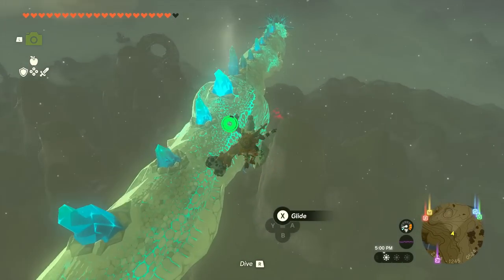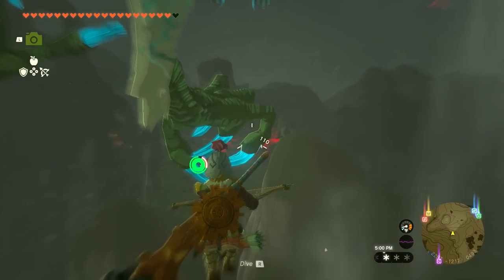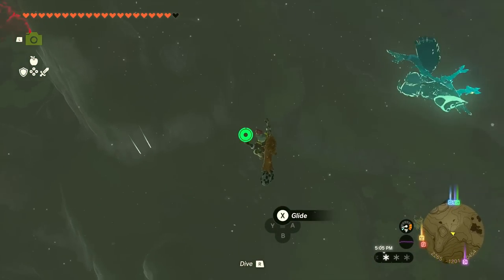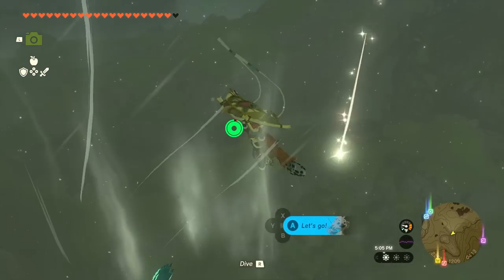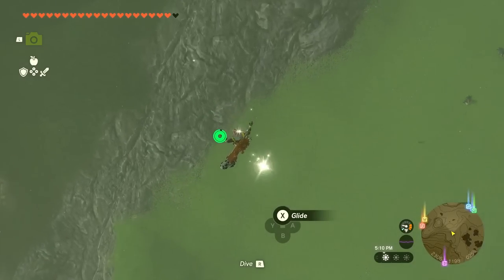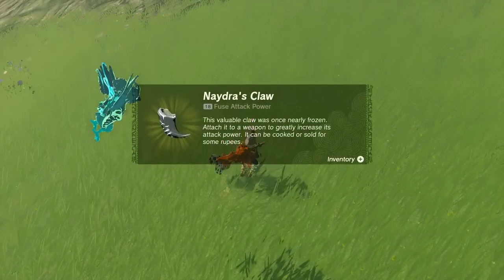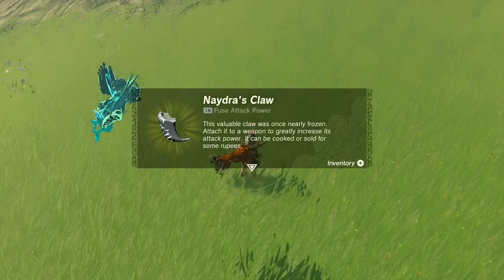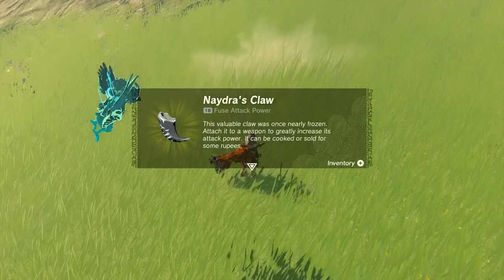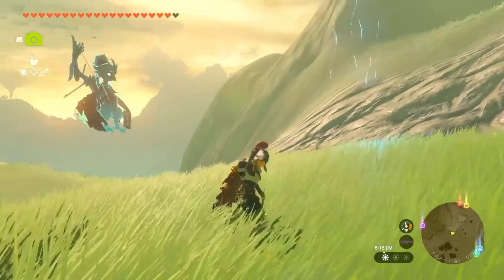It fell quick — where did it go? Over there. Can I get it? Oh baby! Okay, hit the ground, bomb able just to land right here. And boom, we get something new — this is Naydra's Claw! This valuable claw was once nearly frozen. Attach it to a weapon to greatly increase its attack power. It can be cooked or sold for some rupees. That is so cool. Naydra's going to keep flying and we could go back up there, but like I said, we can't really get anything else from it for now.